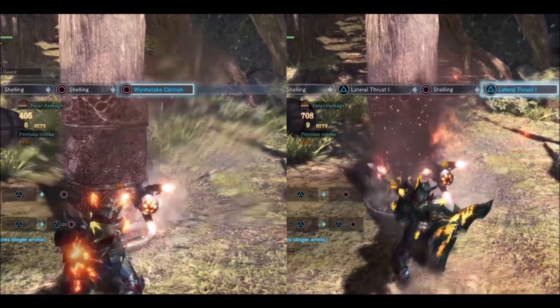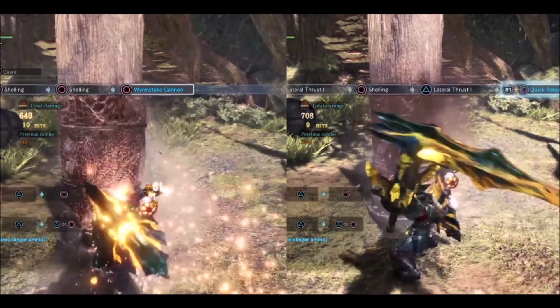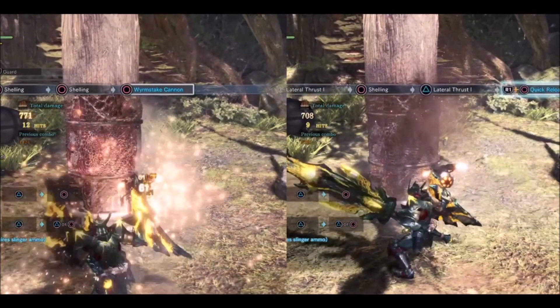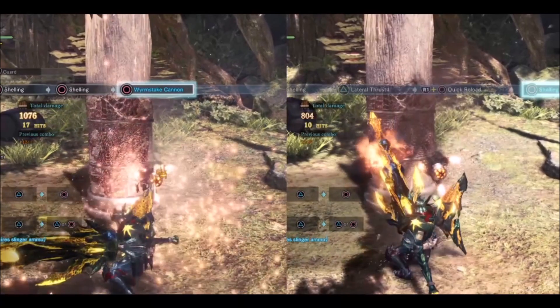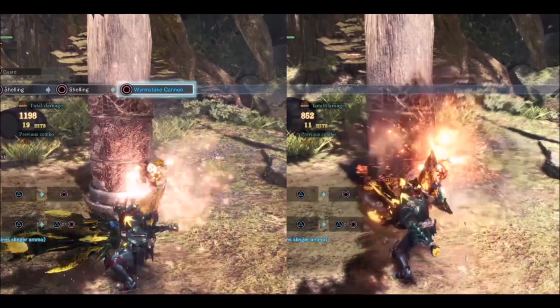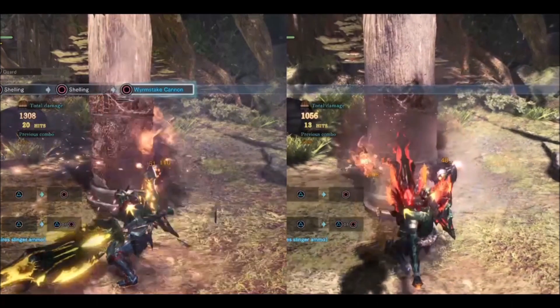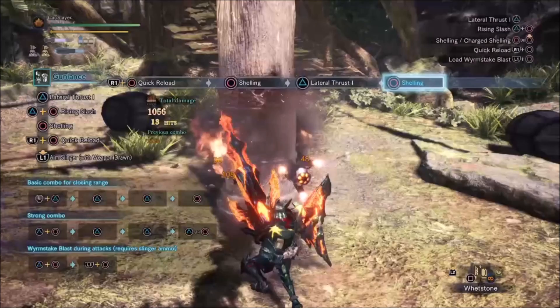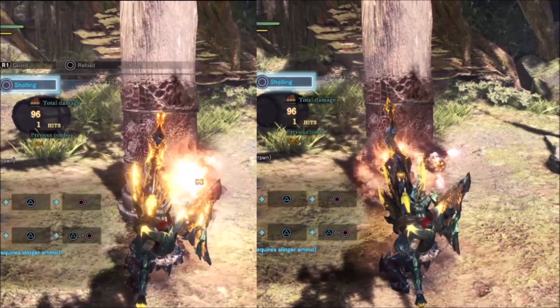On level 7 gunlance, each tick seems to use a close value to 24% of raw. There is some rounding up so it is a little bigger than that, but the difference of one point is just 13 damage in total, so I'm going to use that figure. The ticks do cutting damage and are not affected by either critical hits or sharpness. You do the same tick damage at green sharpness and 0% affinity as with purple sharpness and Crit Boost 3.